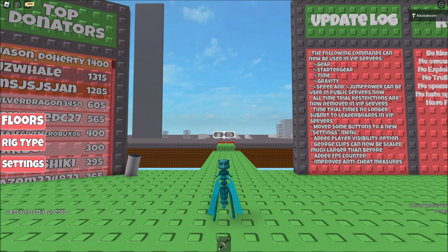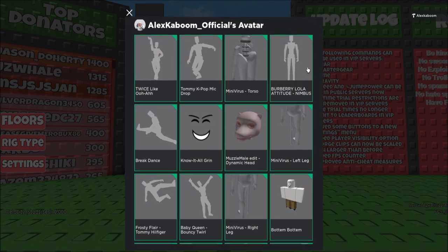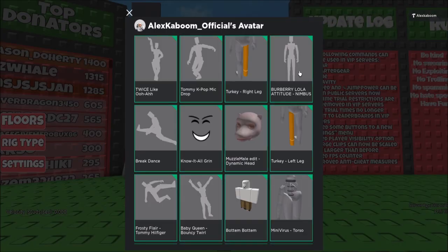So for this one, this is the smallest free avatar that you can make right at the moment. Here's what I exactly have on the avatar — I have the minivirus torso and legs, both glowing goober arms, and the muzzle male head. Here's another variant but with just different legs, which are the turkey legs — some different free legs that you can use for this avatar setup.